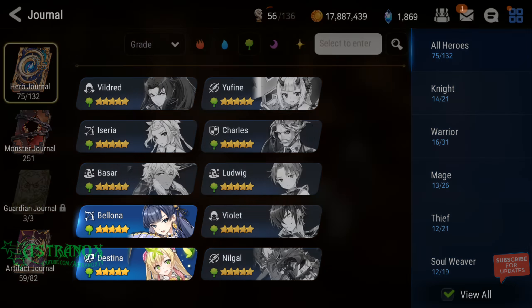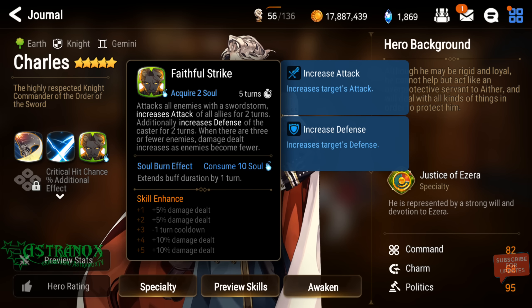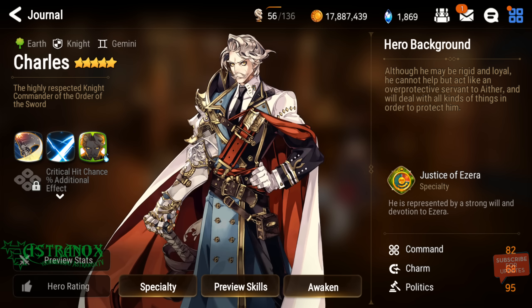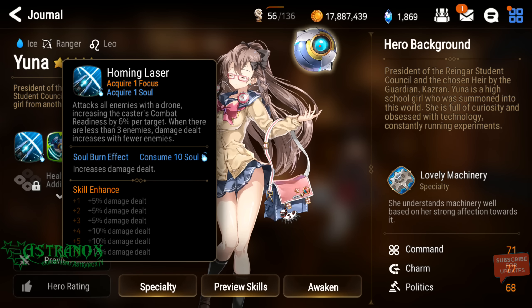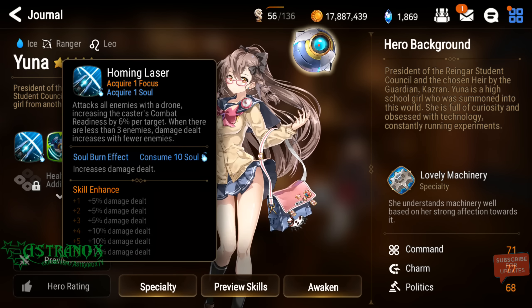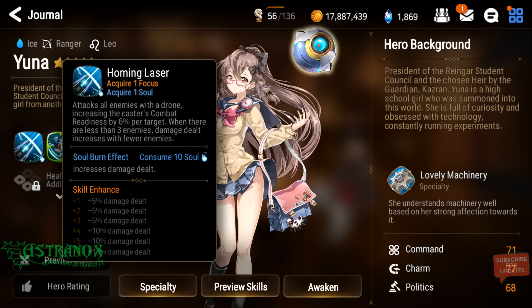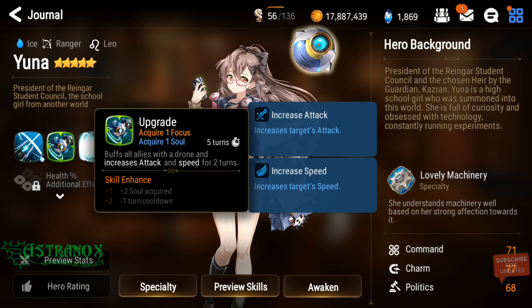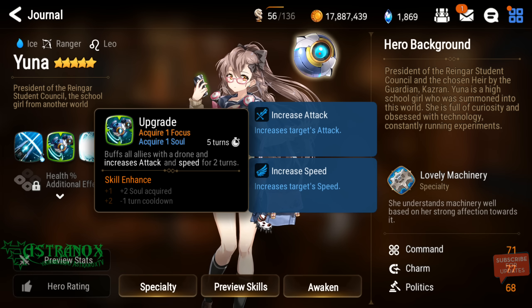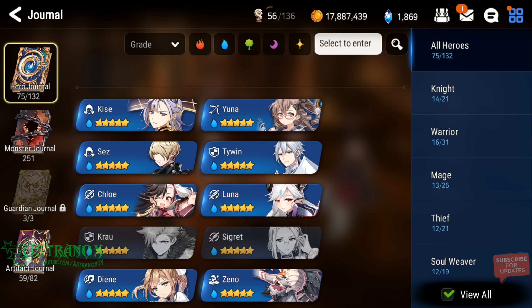Vildred deals a ton of damage, pops an attack increase, and if he kills with his skill it triggers another attack — he's insane in terms of AOE damage. Charles has attack down debuff, removes all buffs, increases attack for the whole team and defense for himself, with a ton of damage on top of that — amazing kit. Yuna has AOE damage on multiple skills, scaling dynamically based on how many targets are alive — fewer targets means more damage. She also provides attack and speed buff. Just don't use her with Angelica because that's up to four buffs and the boss will keep triggering skill three.